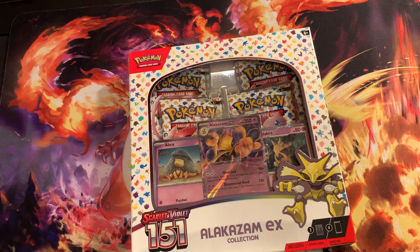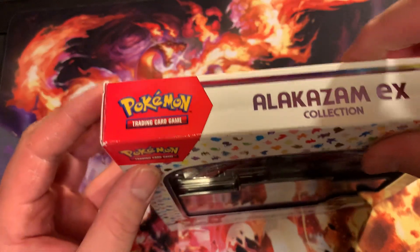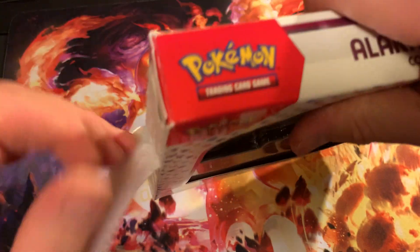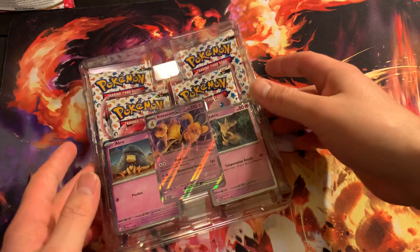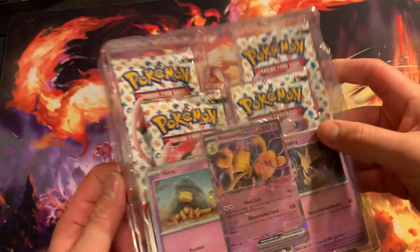What's up everybody, Dark Chargers here once again. Today we've got this Dark Alakazam Xbox that we're going to be opening up. Let's go ahead and jump into it and see what we get today. Hopefully this is going to make somebody's day right here. Got your boy Alakazam right here, featuring Kadabra and all of them on the back. So let's see what we got today.